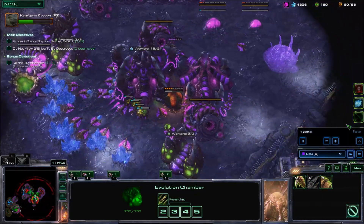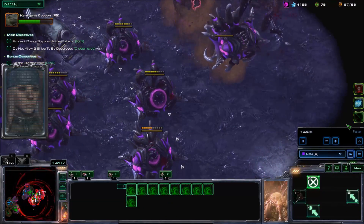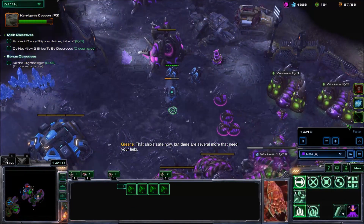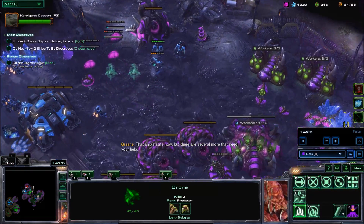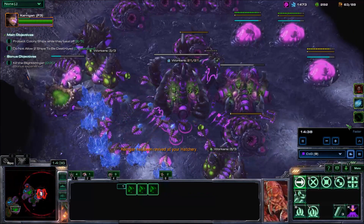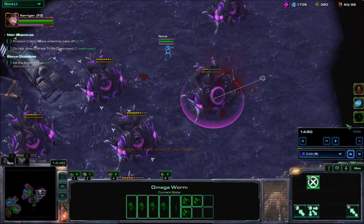You might remember that I used a similar strategy on this very same map — the mutation, I believe, was Out of Sight with the invisible purifier beam — and I just baited the purifier beams using my Omega Worms. I'm going to use the same strategy here: just bait the enemy attacks using the Omega Worms, the free worms. The enemy doesn't seem to be getting through and that's all very nice.